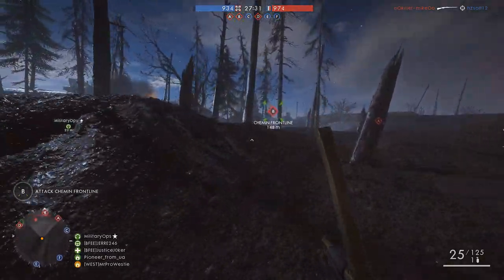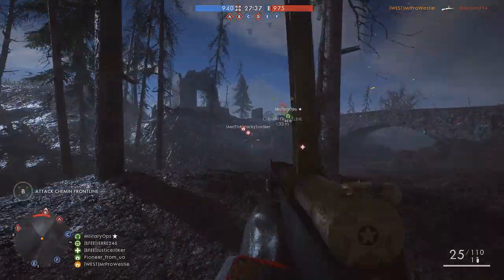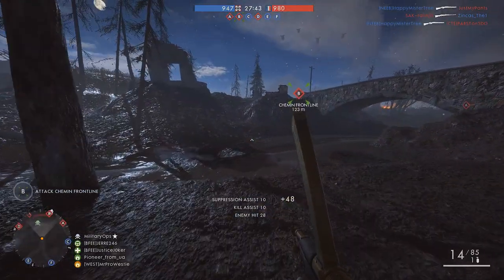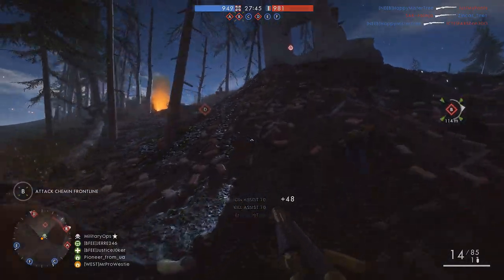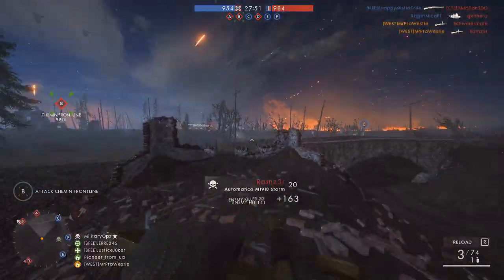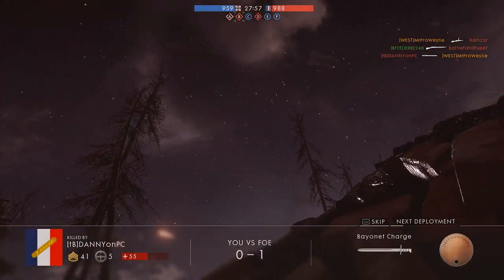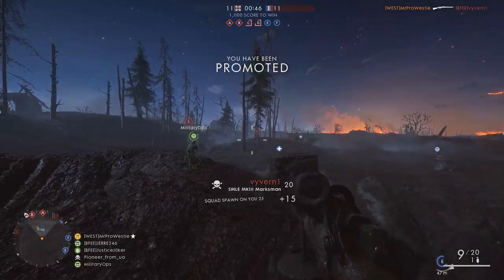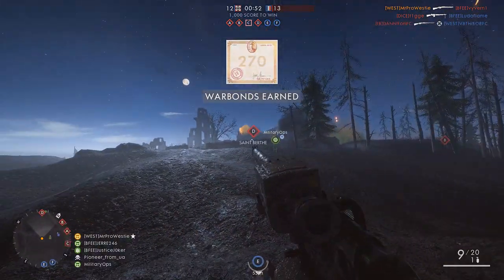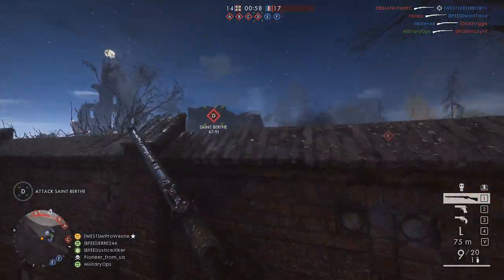The official description for the map comes from the Battlefield 1 website and reads as follows. Chemin des Dents, 1917. As darkness falls over the muddy battlefields around Malmaison and Soupir, French and German batteries prepare to yet again support their troops on the contested ground. The moon, the searchlights, and the artillery lights up the night skies, exposing the vast network of trenches. Bite and hold, as your foe will fight for every inch of ground. Strategy and teamwork will overcome those who have neither. What DICE have done is they've gone and added a night map full of trenches into Battlefield 1.